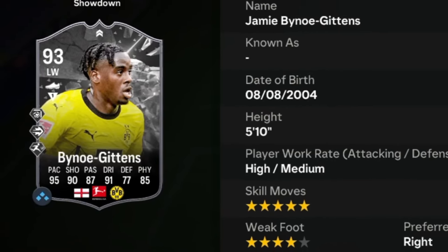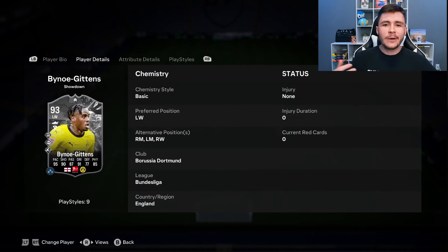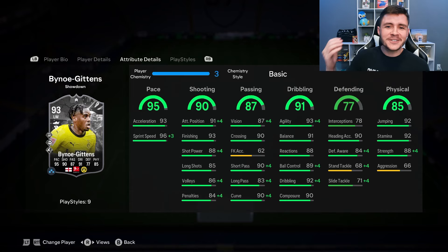Bino Gittens is a 93 rated card. He has high/medium work rates, right footed, with five-star skill moves and four-star weak foot. We do see a lot of versatility with the card as he can play both sides of the pitch — left wing, right mid, left mid, and right wing. He did have a Showdown SBC card in FIFA 23 as well. Looking at his in-game stats in more detail, the card is pretty well-rounded from an attacking perspective.